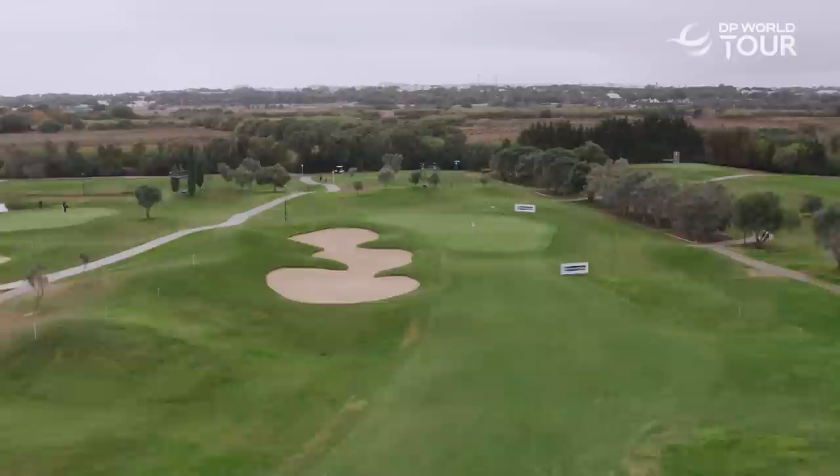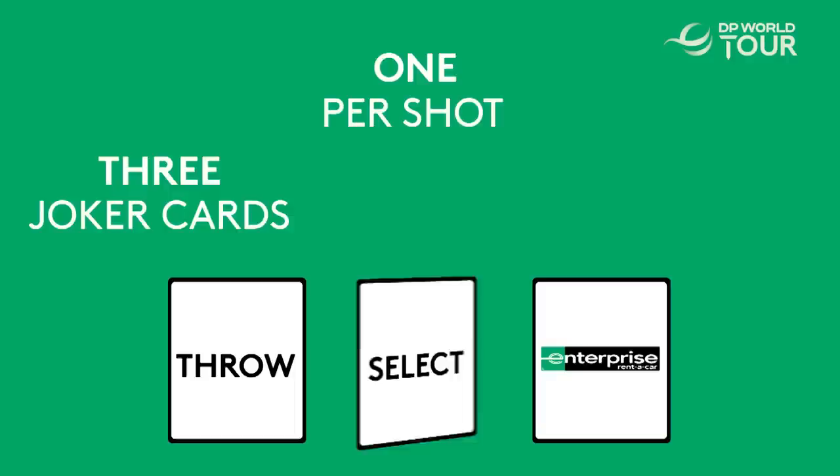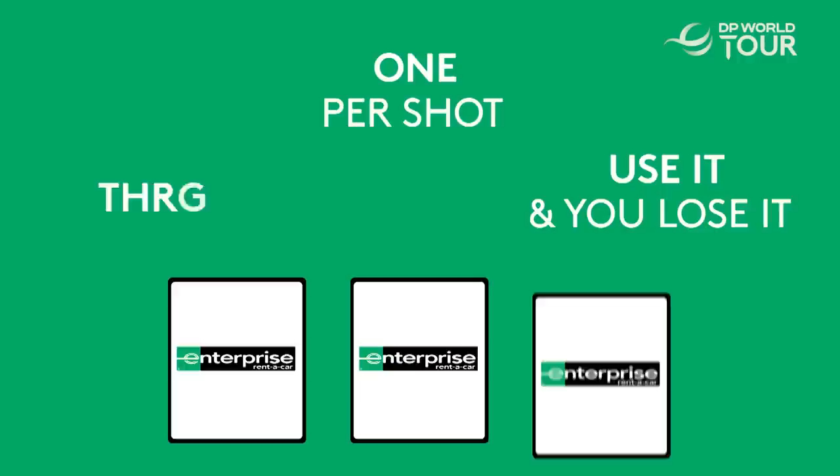We're going head to head for one hole. It's a game of skill and strategy, and here are the rules: we've each got three different joker cards to play. We can only use one per shot and all of them are designed to make our lives a living nightmare. Once you use your joker card, you lose it. We'll get into the details of each joker card as we go, but playing them at the right time is going to be the key.